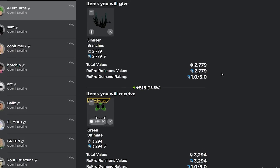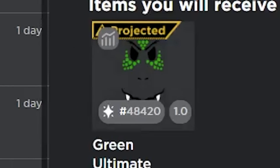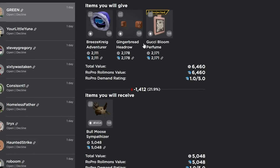Here's another decent trade — we're winning about 600 — but the only problem is that this item is projected, so I don't think I'm gonna take this one. These items are normally worth about the same, but I'm still gonna decline.